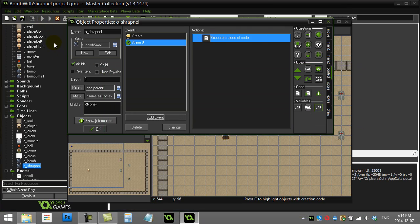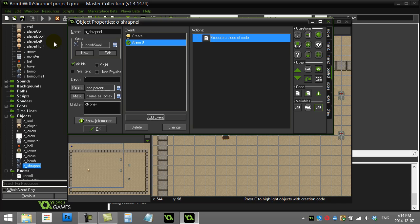If 30 steps is a little too much we can take it down, or even make it random. You can see the mouse-over health bar we made in another video is working — the shrapnel is actually damaging the ghosts and destroying them.